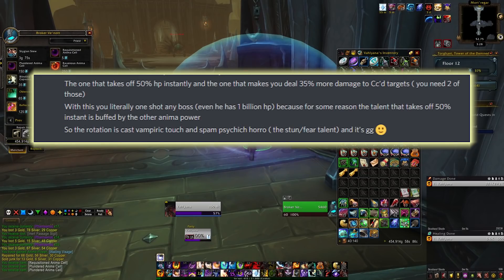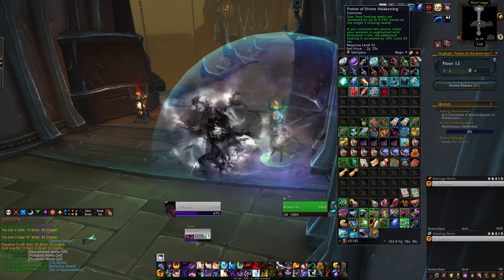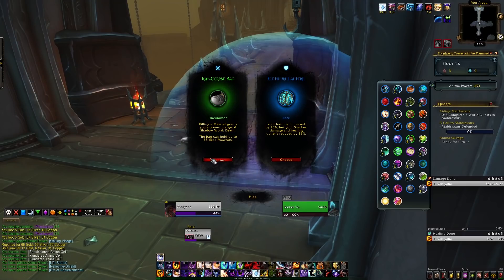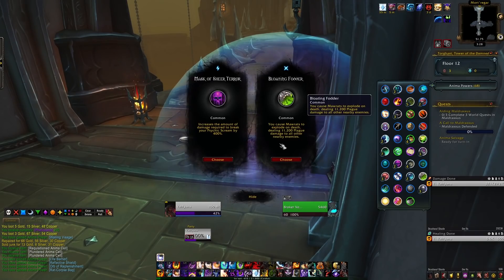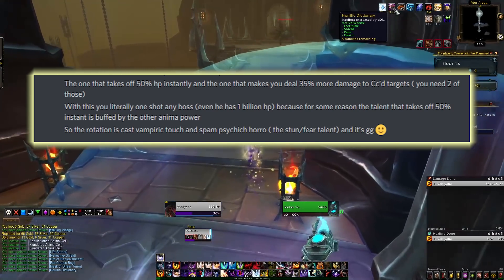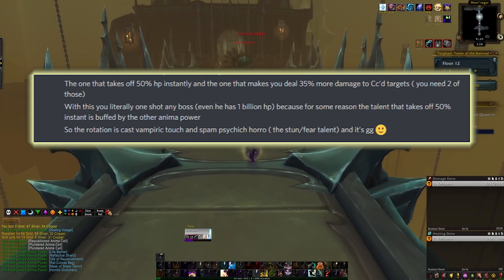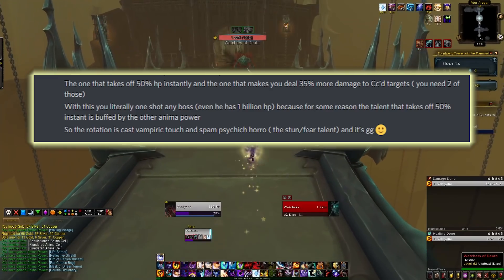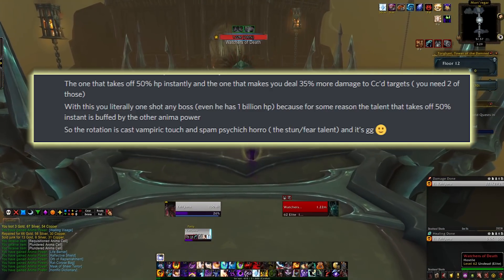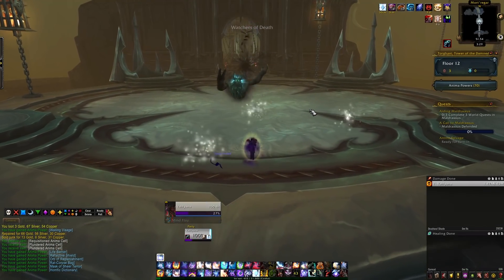The first power takes off 50% hit points from an enemy instantly, and the second makes you do 35% more damage to CC targets — you need two of those. I'll add that two of them doesn't quite work alone, though it does bring the boss to about 10% hit points. But when you get three of these powers, you're doing 105% damage to the boss, and you literally one-shot any boss — even if he has 1 billion hit points — because the power that takes off 50% is buffed by the other anima power, so it takes off over 100% health, instantly killing the boss.